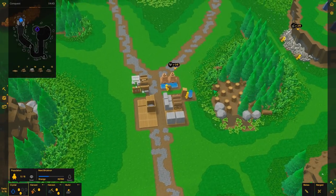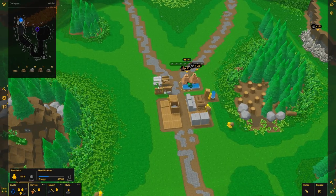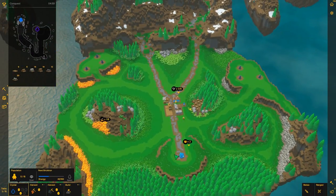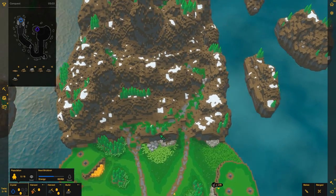I kind of want this guy to keep going because we need planks — lots of planks — so he can keep doing that for now. I want these furnaces going as soon as possible. My goal while they're doing this is to run through the mountains here.